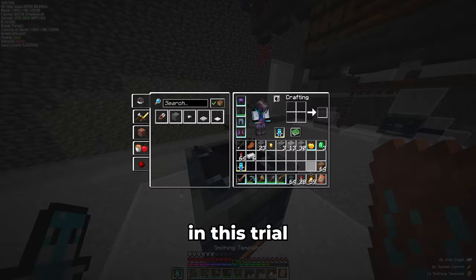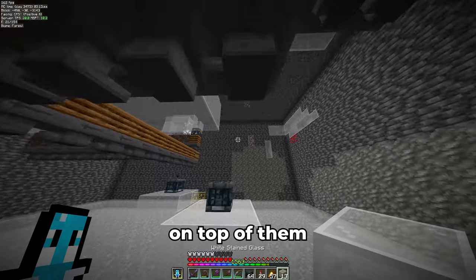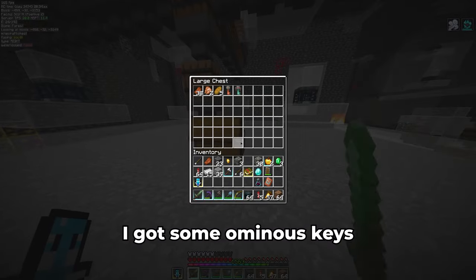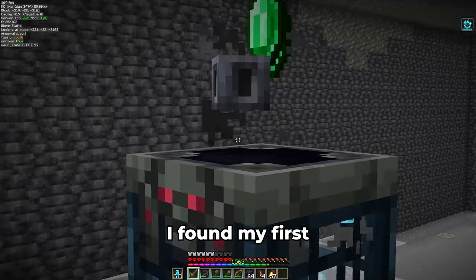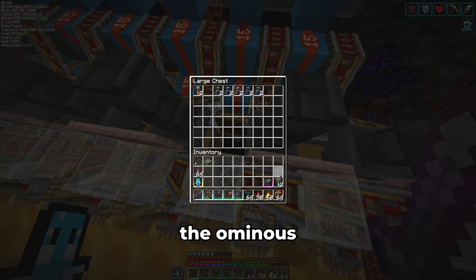Now I can open the rest of the vaults in this trial chamber unbothered. I marked the ones I had already opened by placing a block on top of them. I then slurped an ominous bottle and activated all the spawners. Soon enough, I got some ominous keys and opened the ominous vaults as well. Sure enough, I found my first heavy core, which is the second ingredient needed for the mace. I traveled home and sorted the ominous keys as well.